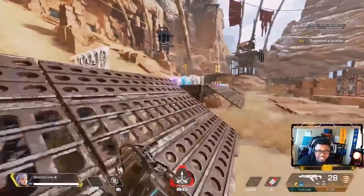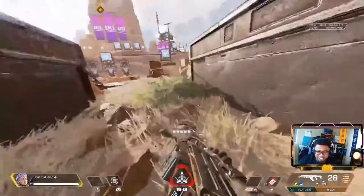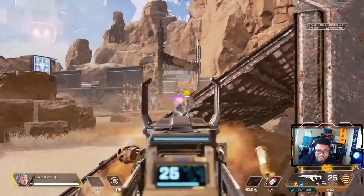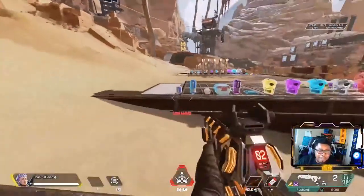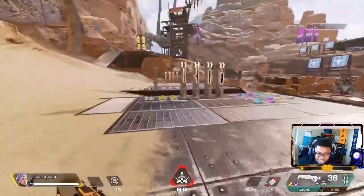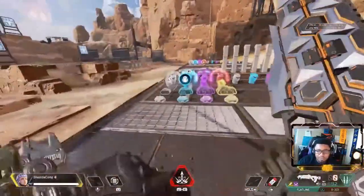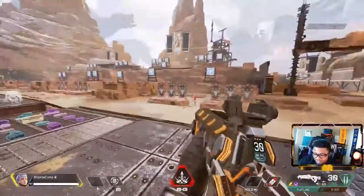To beam me when you can only see the top portion of my head — unless you've got a 30-30 or G7. But if I'm head-glitching you, I've got your whole body exposed. I see enough of you to light you up. Play the head-glitch game and abuse it, but you've got to find these spots. There's no guide out there that's going to say 'use this spot in this area' — you've got to find them yourself.